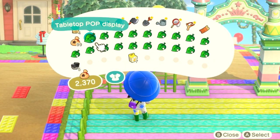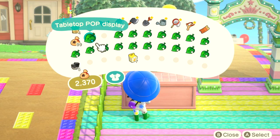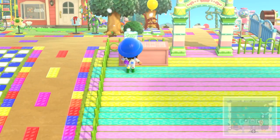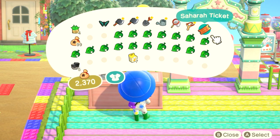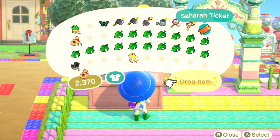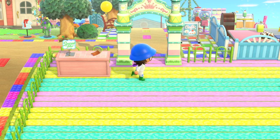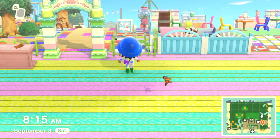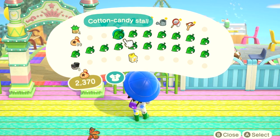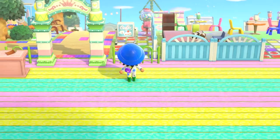Here I want to set down a counter table, and then we can do this tabletop pop display because the colors kind of just go with it — it says 'special offer.' Then here I think I just want to drop a Sahara ticket. I bought my first rug from Sahara last night — I've been avoiding her. It's like a ticket to get into the place. I kind of changed up how I want to do my school — I think I'm going to use my house to actually be the school, so that's why I've been buying wallpaper lately.